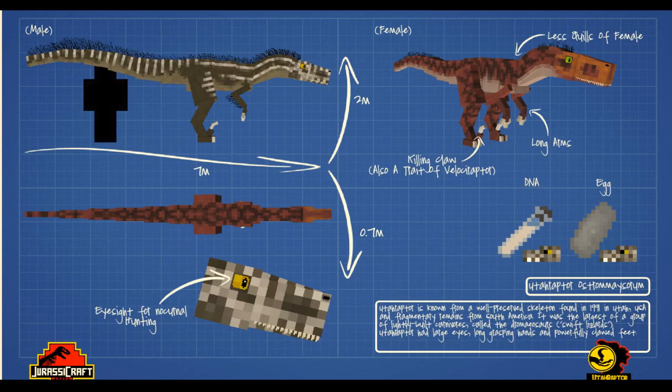This is the Euteraptor — look at this, fantastic! Bigger than the velociraptor. Look at the quality of these eyes — these elongated natural eyes. The male has got fine quills all the way down the back, really fine teeth, and quills on the arms as well. The female hasn't got as many — less quills. Really cool eyes. I hope they do more like this. It's got killing claws, so this leads us neatly to the velociraptors.